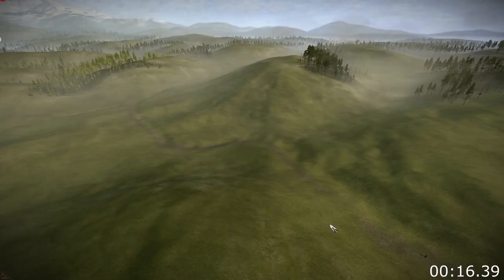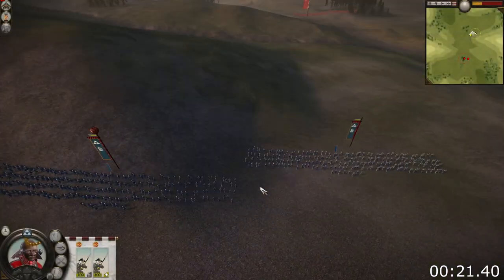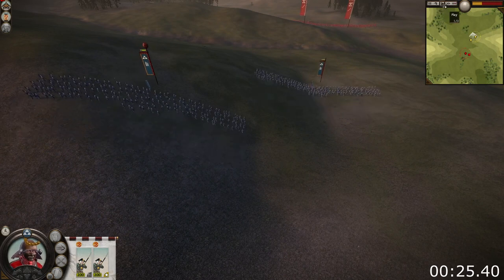Let's start with slopes. The hills on the battle maps aren't there just for show — they have a big impact in both maneuvering and fighting. Units moving uphill will very quickly drain their stamina and they'll cover less ground compared to units moving over flat terrain.